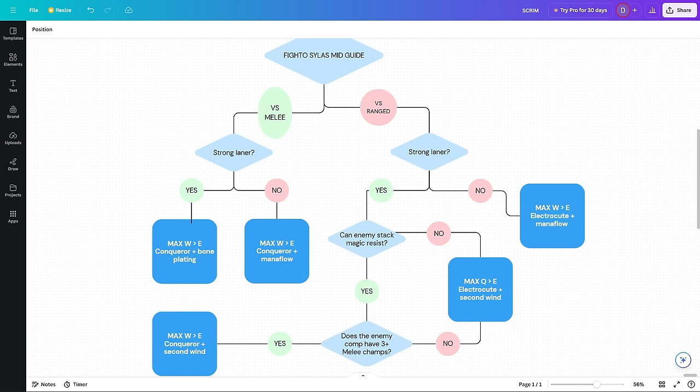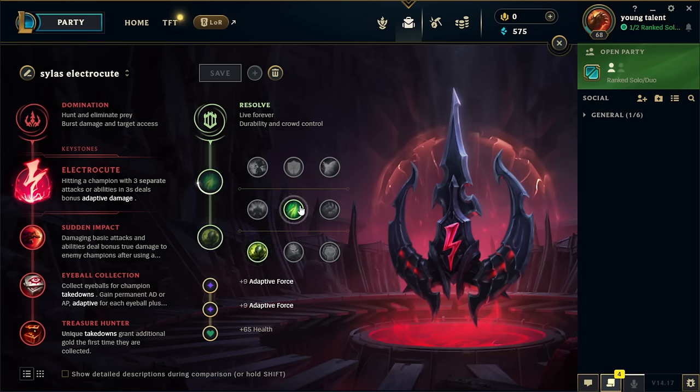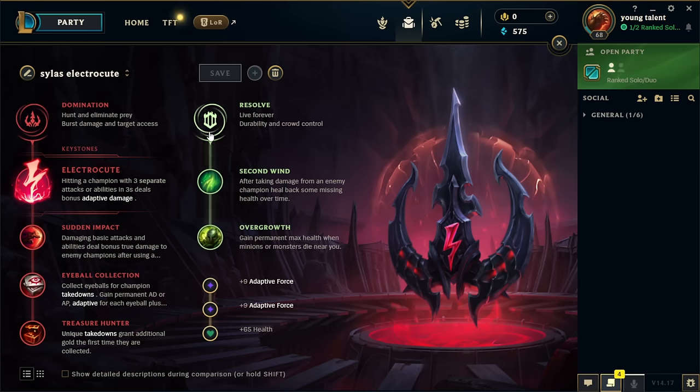Even though Conqueror is very bad against a ranged bully and will make your lane feel bad, when you get to skirmishes and teamfights you can actually play the game. Even though you're versing a ranged champ, if the enemy can stack magic resist and there are multiple melee champs - say Rell, Xin Zhao jungle, and Aatrox top - they have three melees, so in teamfights you can keep Conqueror up the whole time. You weave in and out, become like a frontline tank on Silas. If I'm versing Orianna but they have Lulu, Jinx, and Cannon top, I'll run the QE page and try to flank and find a good angle on their backline for my full combo.